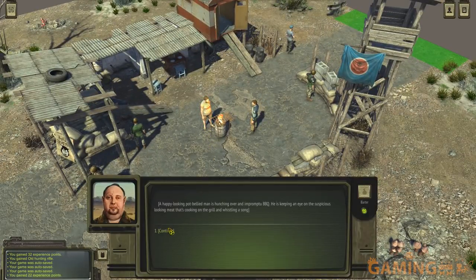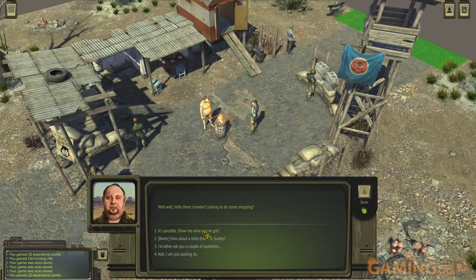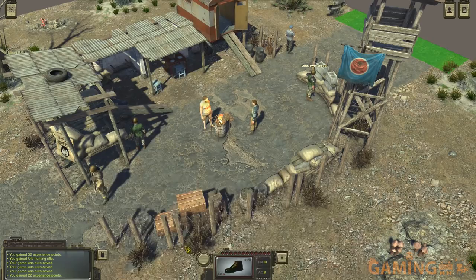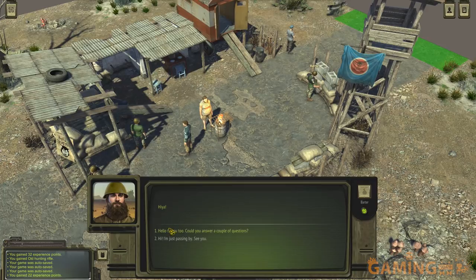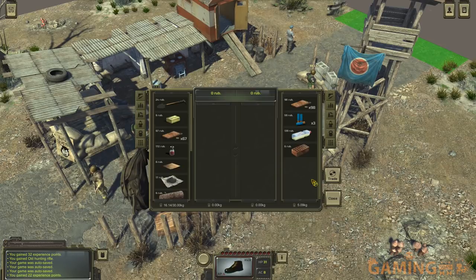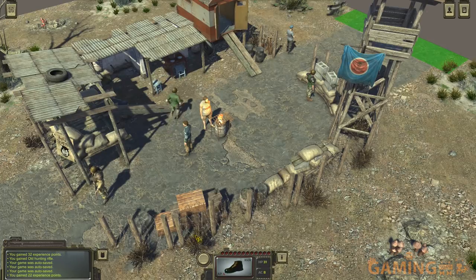After talking my way in I can now speak to people inside the fortress. I tried the discount trick again — it only worked once. This trader doesn't have the ammo I need either. That is one fake beard on that NPC. The lines around here are apparently extremely dangerous. The game also has a crafting system — I'll show you that now.